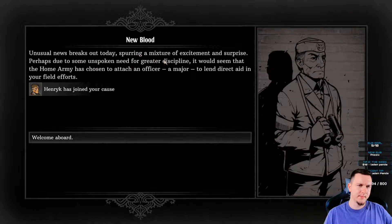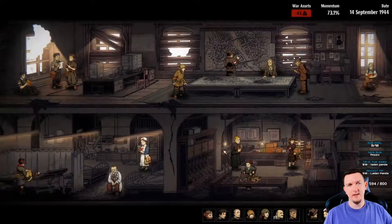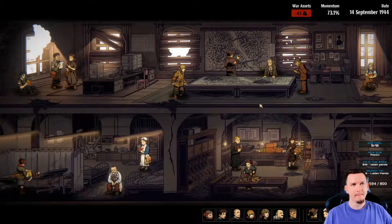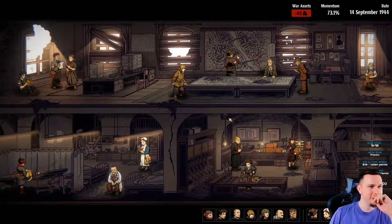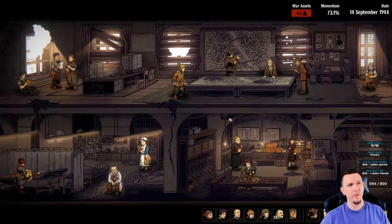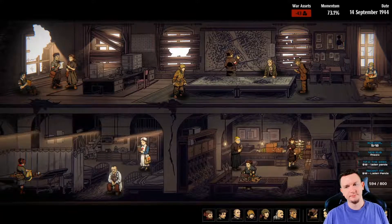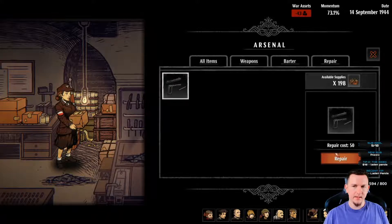Unusual news - the home army has chosen to attach an officer, a Major, to lend direct aid in your field efforts. Henrik - we have an officer now! Interesting. Day 45 and my main concern with this game so far is that it feels extremely repetitive. Let's repair this pistol. Trigger happy and keep away - I'm gonna have to take a look at that new pistol.